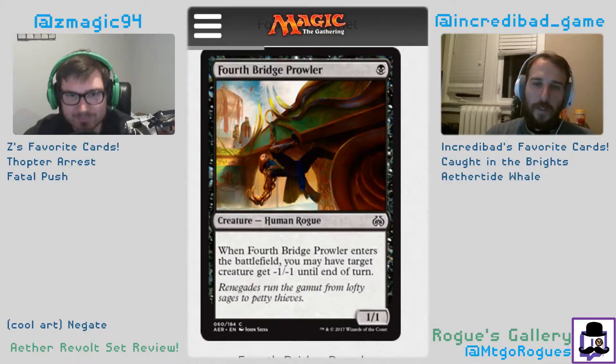Fourth Bridge Prowler: enters the battlefield, you may have target creature get -1/-1 until end of turn. It's a one-mana 1/1. You usually don't play one-drops — this is probably a 23rd playable. A 1/1 is so bad. I think it's like a one and a half, and sometimes in the rare case a two, but even then I don't think it's a two.